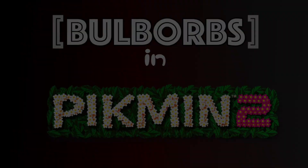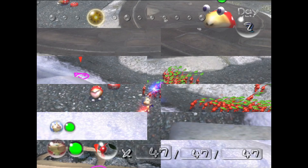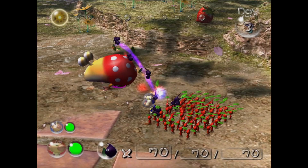Bulborbs in Pikmin 2. Here we learn that Bulborbs have been reclassified as Red Bulborbs rather than Spotty Bulborbs, given that there are now other Bulborbs in the game that also have spots. Olimar gives the following overly intellectual notes on the subject in the Piklopedia, characteristic of the superb and surprisingly complex writing of Pikmin 2. Let's take a listen.